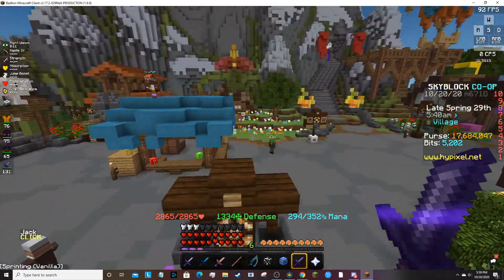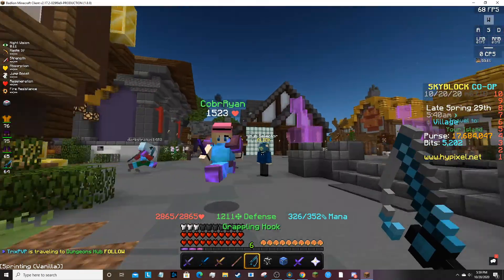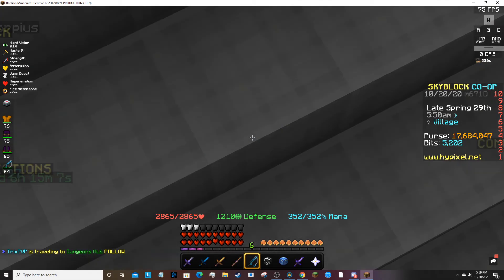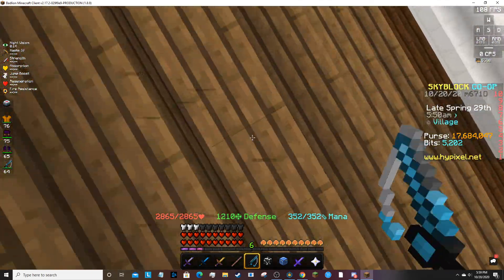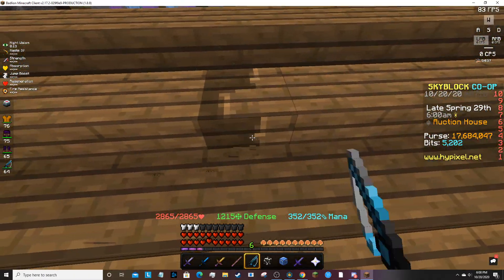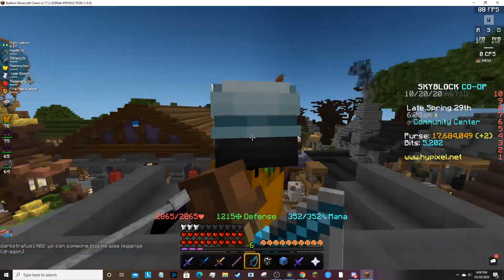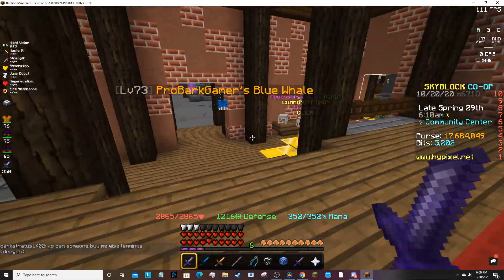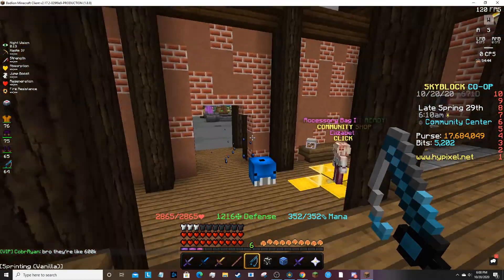He added a lot of stuff in dark auctions. I'll put the update post forum thread in the link down below so you guys can go look it out yourself. But basically speaking, they added a bunch of stuff new to the dark auctions. They made it so dark auctions now has seven items instead of the usual five. They also made it so there were a lot of new things in the bit shop and in dark auctions. In addition to that, they added a new stat.